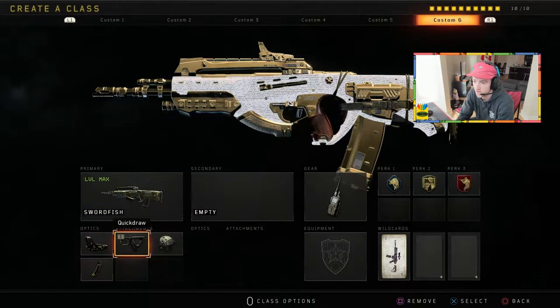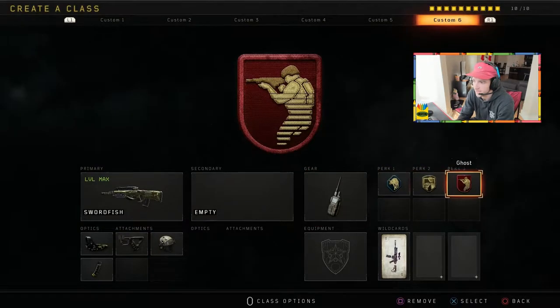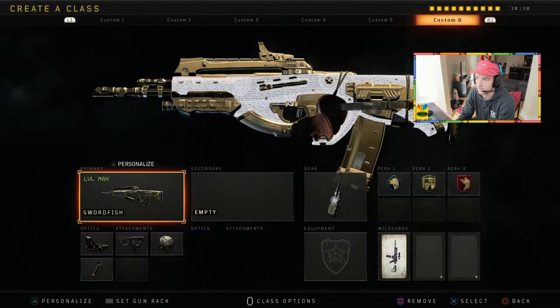I definitely recommend throwing on the Penta Burst if you have it unlocked. If not, run with this class setup — I guarantee you'll be melting the enemies. So we're running with Reflex, Quick Draw, High Caliber, and Hybrid Mags. I'm running ComSec Device, Scavenger, Dexterity, and Ghost. That's the class I was running with in today's video.